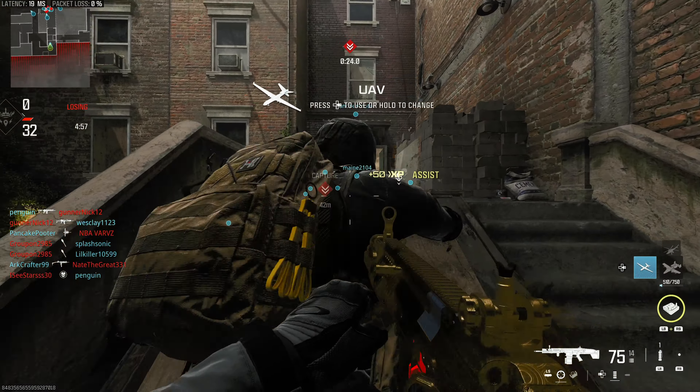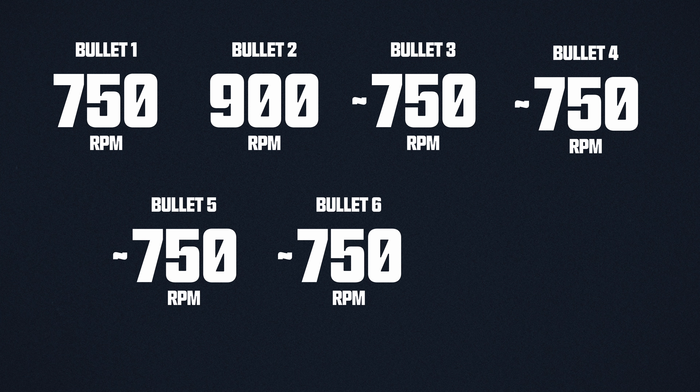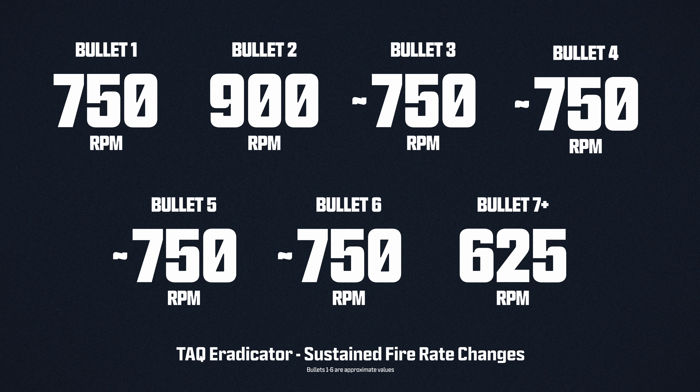The TAC Eradicator is unique in that it has a variable fire rate that starts off quick and then slows down over time. The in-game stats state the fire rate is 857 rounds per minute — that just straight up isn't true. The way the gun actually works is the first bullet fires at 750 RPM, the second bullet fires at 900 RPM, bullets 3 through 6 fire at around 750 RPM with a little variance, and then the seventh bullet onwards will all fire at 625 rounds per minute.